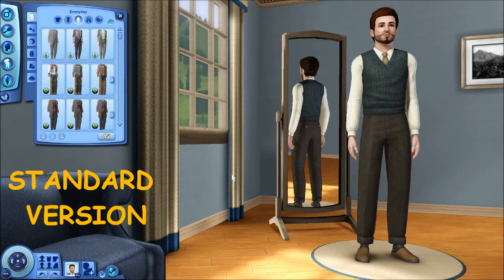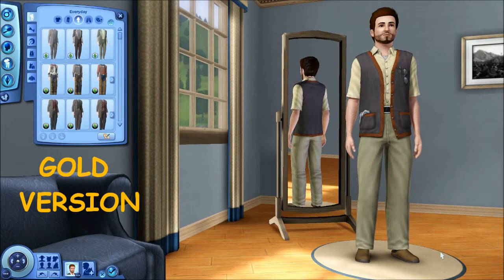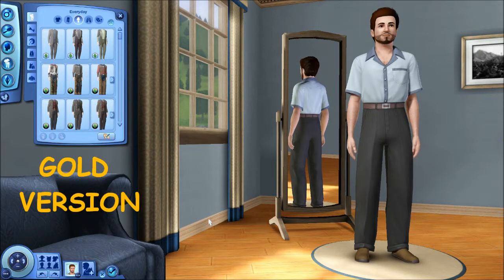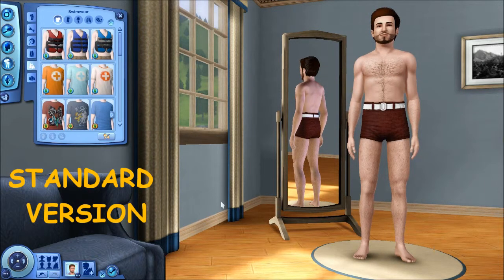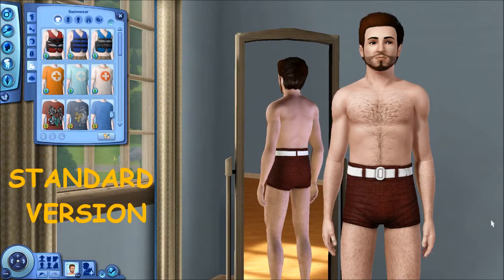If you got the gold version — I believe it was $35 — you also received a set called Boardwalk Attire. We first got this full outfit that looks like he's getting ready to do maintenance on something, and then we also have another one which crosses over into the elders. For the swim trunks: who wears short shorts? They look like knit swim trunks — they look ridiculous but they're cute.